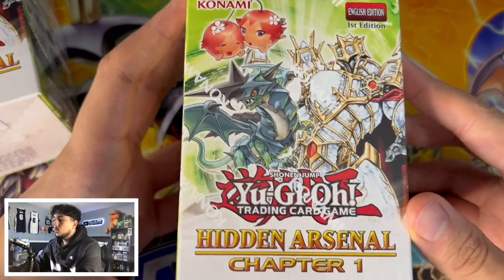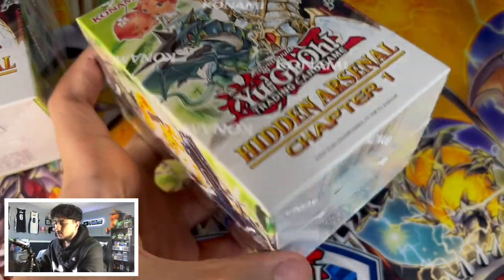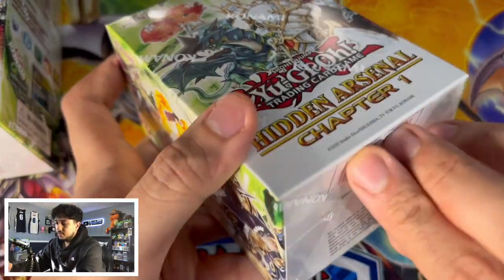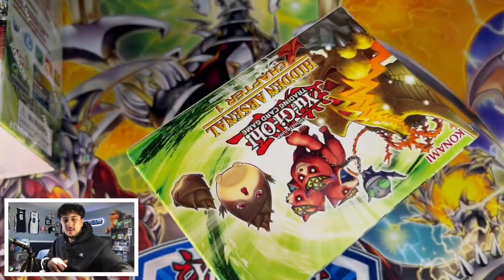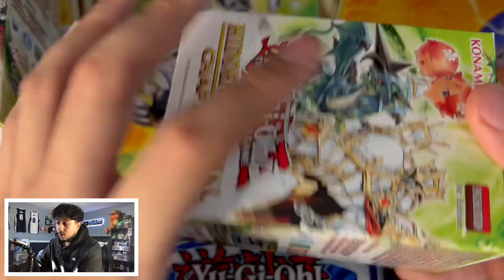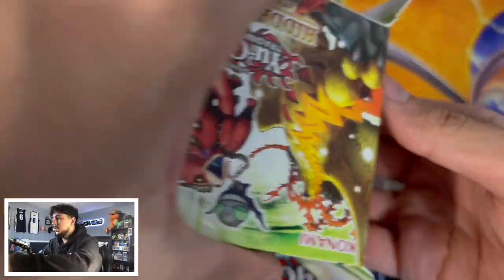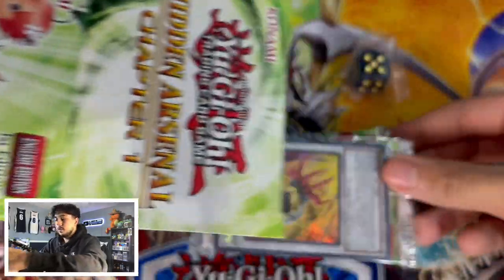I never was really a fan of the archetypes in Hidden Arsenal. The artwork on this box is really nice, but generally I never cared for the Hidden Arsenal stuff. There was definitely good cards from the past Hidden Arsenal sets, but I never really cared for the Fable stuff or the Mist Valley stuff. Flame Wingman comes in here in that Dual Terminal rarity, which would be kind of nice. So this is our first box — I really don't like how much cardboard they use. There are two packs inside plus a promo card.